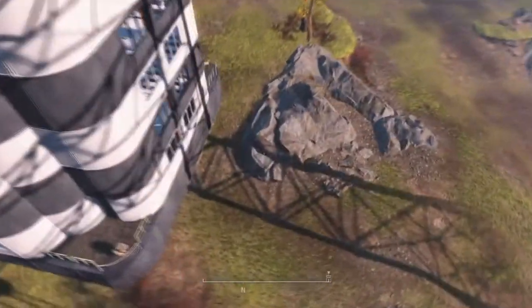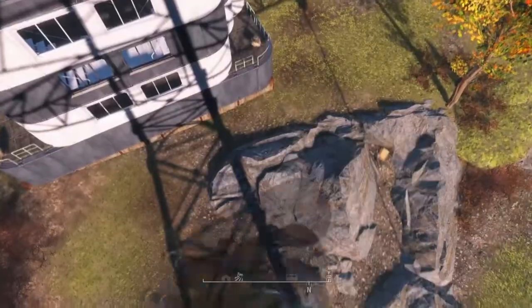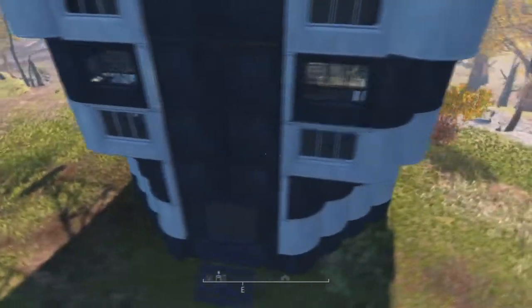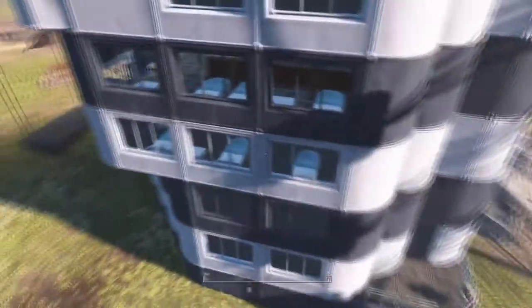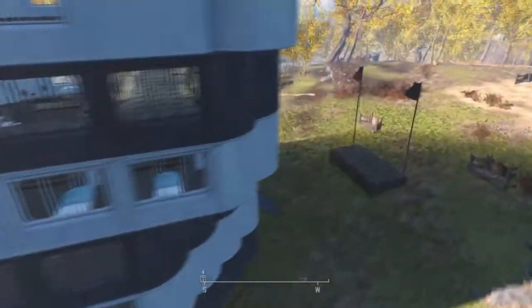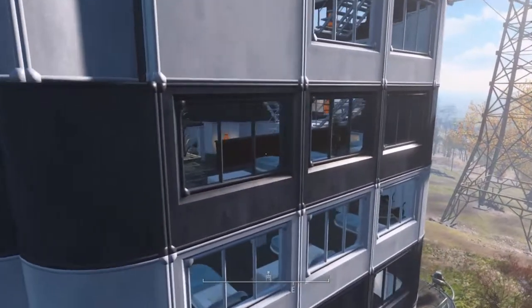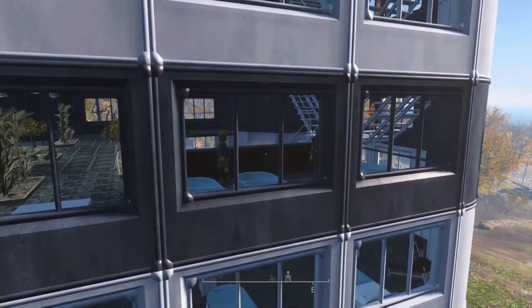And more residential space underneath it. The very bottom floor is where the power generators are to produce power for the whole building. The first floor is going to be the welcome center, and then the second floor is food production and shops space.